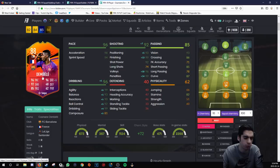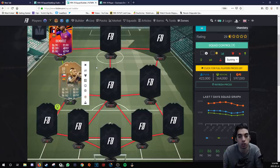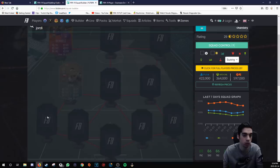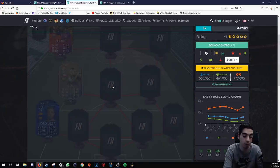Dembele is very very rapid on the ball, five-star weak foot, four-star skills — very helpful. Shot power is good. This card is phenomenal — you can fit him in a team. Right away you've got the center mid link with the left wing link. On the fullback side you could put Jordi Alba, who has a pretty decent card. Now you've got all the green links you need — Dembele, Vidal, and Jordi Alba no longer need links. Then you add Sergio Busquets.